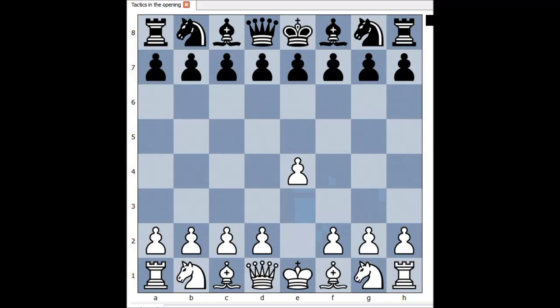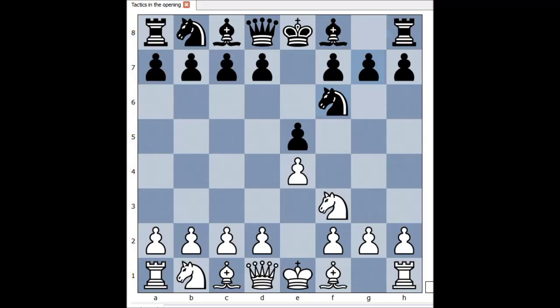White started with e4, e5, Nf3, attacking the pawn on e5, but black is not defending. Nf6 - Petrov defense, so Russian defense.